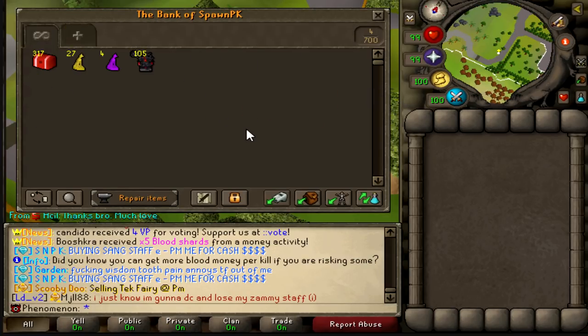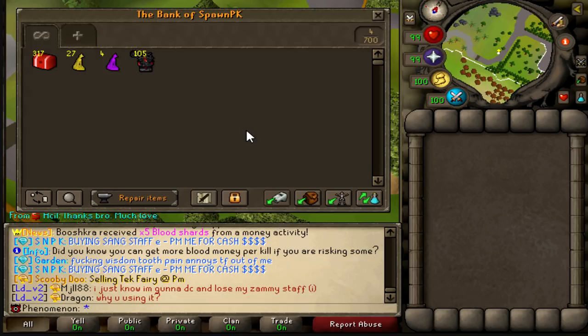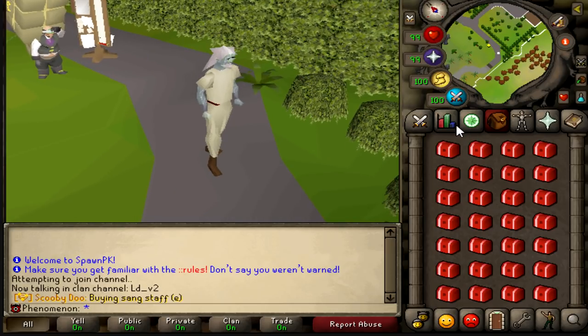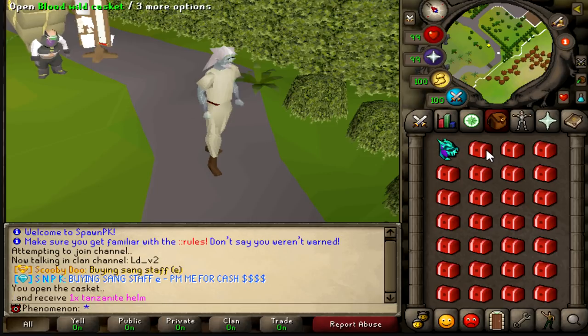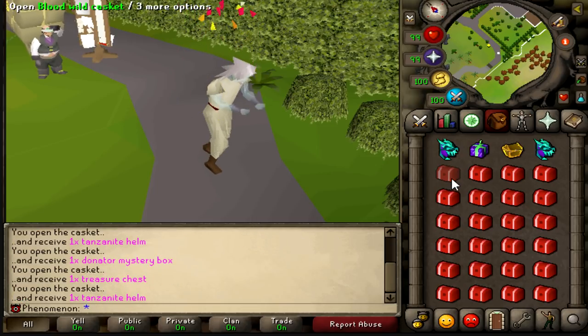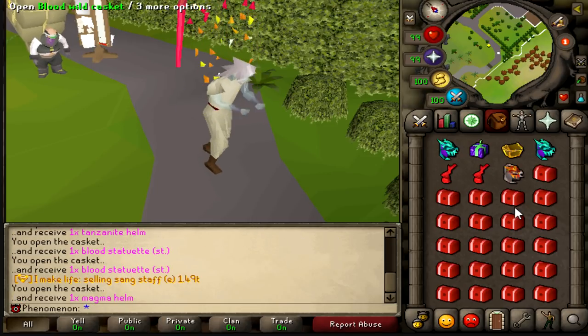So let's take a look at the bank — this is what we'd be working with right now at this very moment if this series were to end at 100, like it did last time but a cursed version. The first thing I want to show you is the loot from all these blood wilderness caskets. We're going to open them one by one and hopefully get something actually decent.